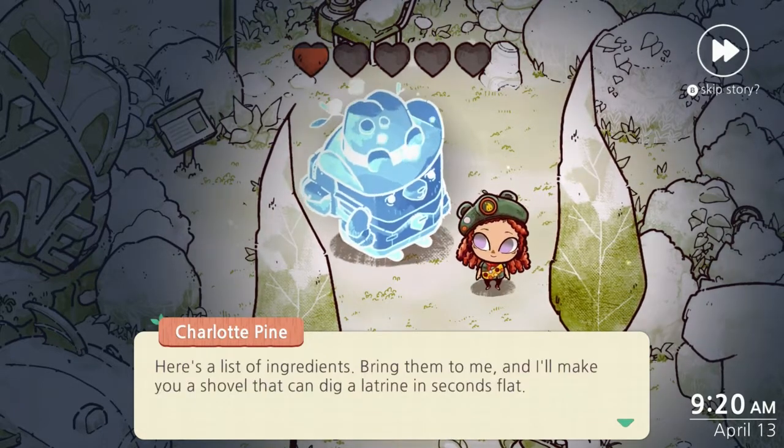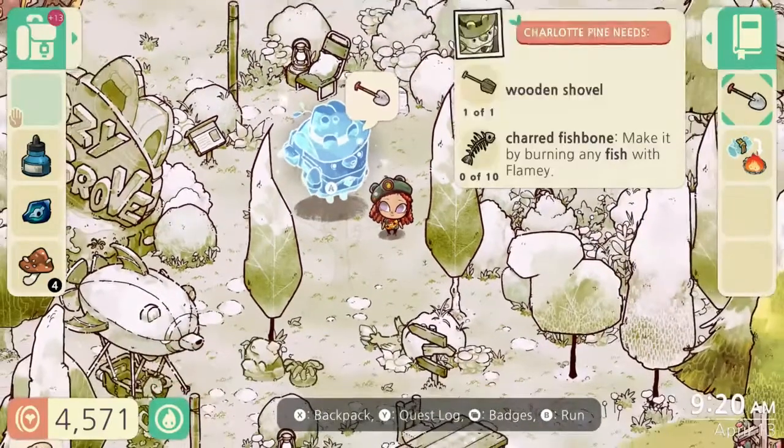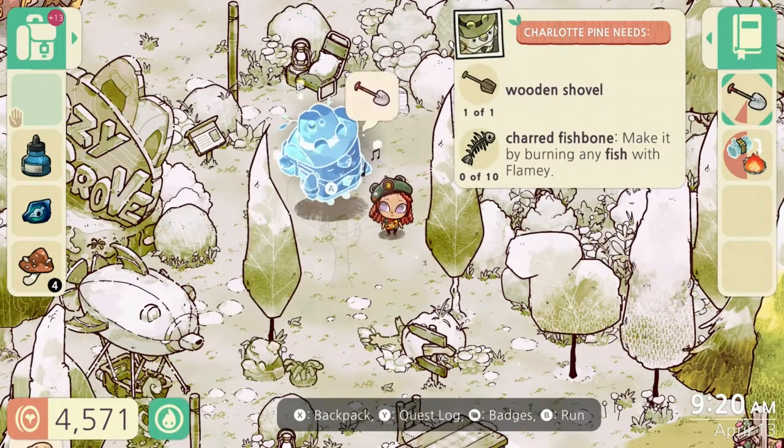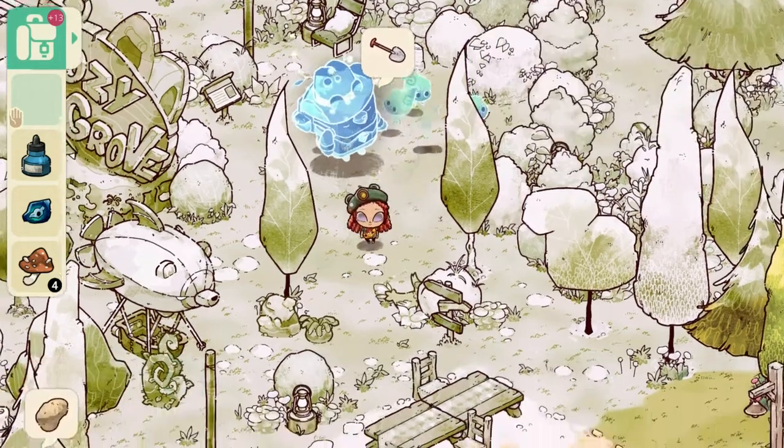She'll ask you for a list of ingredients, and once you bring them to her you'll be able to upgrade your shovel. The things she wants are the wooden shovel you currently have, and she also wants 10 charred fish bones. You can make these by burning any fish with Flamey.